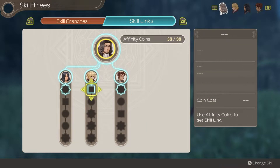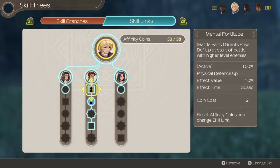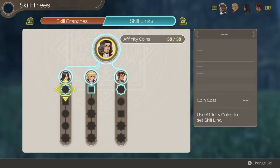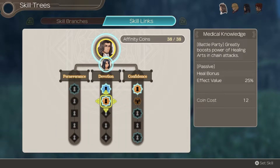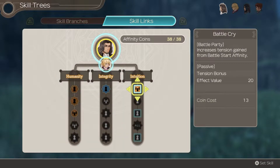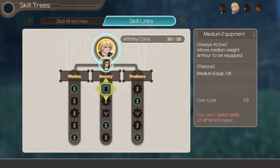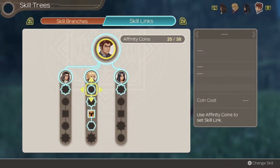Sharla has unlocked greatly boosts healing arts and chain attacks, so that's brilliant. A slightly annoying thing is that Dunban starts off with yellow affinity, even with Shulk and Reyn who he's known for a while. Looking at what we can get from him - none of those are particularly useful. What can we give to people? Nothing, nothing, and medium armour to Reyn which is useless.